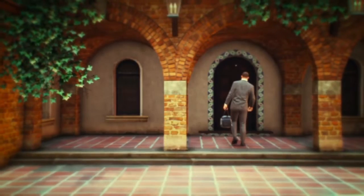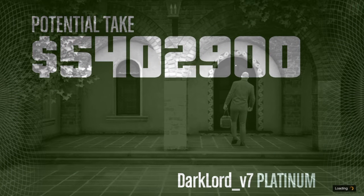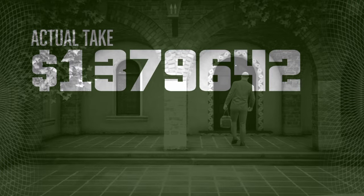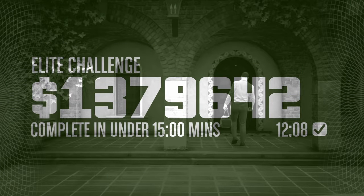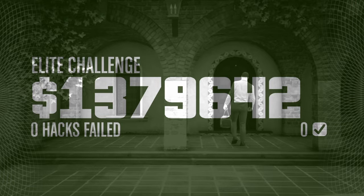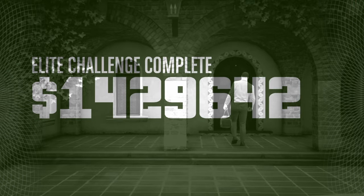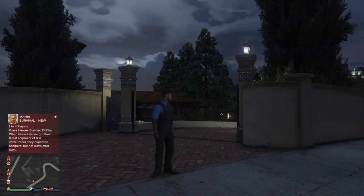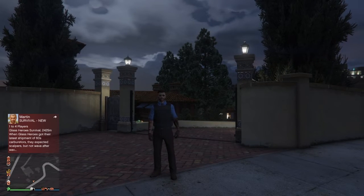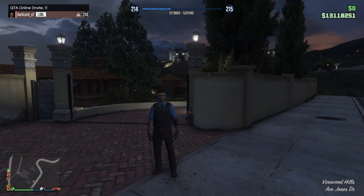After the cutscene we see the results — we passed the heist. The actual take is $1.3 million, with a 100% cut. I completed the elite challenge in 12 minutes and 8 seconds, under the 15-minute requirement. Zero hacks failed, full loot bags. I ended up with $1.4 million total and the elite challenge is completed. That was Cayo Perico — hope you guys enjoyed this video. If you did, hit that like button, subscribe for more gaming content, and I'll see you next time.